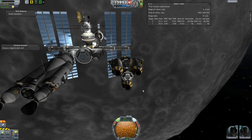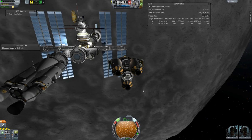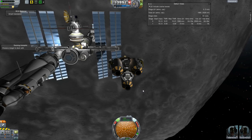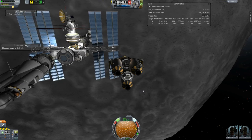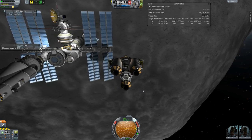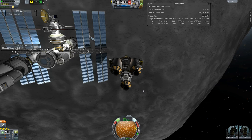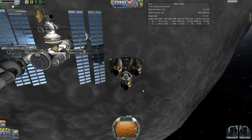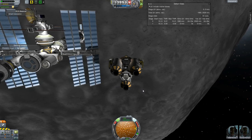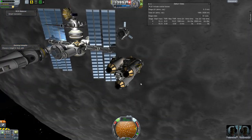MechJeb really doesn't like this design as far as docking goes. I think it's because it has three RCS thrusters instead of four, and it kind of confuses MechJeb's auto-docking. So I have to do a lot of this maneuvering manually, which is moderately annoying, but not too much of a problem. I just like to use MechJeb for docking because it makes life simpler. I've been playing this game for years and I can't really update it currently because of the interstellar pack not being updated — I think I'm about one and a half versions behind.